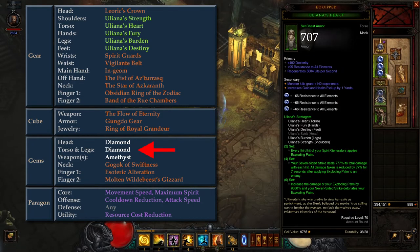For Gems, we have a Diamond in the Head Slot for cooldown reduction, Diamonds in the Torso and Leg Slots for toughness, and Amethyst in the Weapon Slots. For Legendary Gems, we have Gogok of Swiftness for attack speed, toughness, and cooldown reduction, Esoteric Alteration for toughness, and Molten Wildebeest's Gizzard for life regeneration. For Paragon, the main priorities are Movement Speed, Maximum Spirit, Cooldown Reduction, Attack Speed, and Resource Cost Reduction. Remember to unassign points in any damage-related stats if you need to lower damage output.